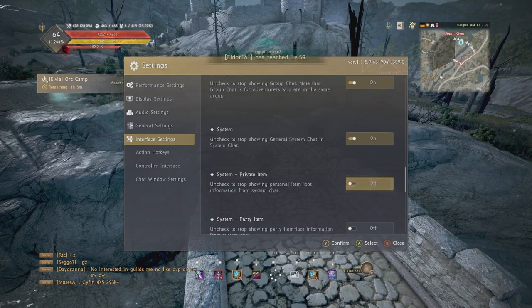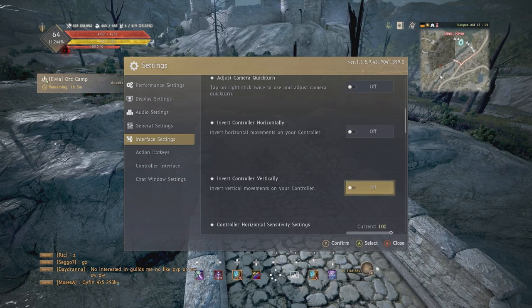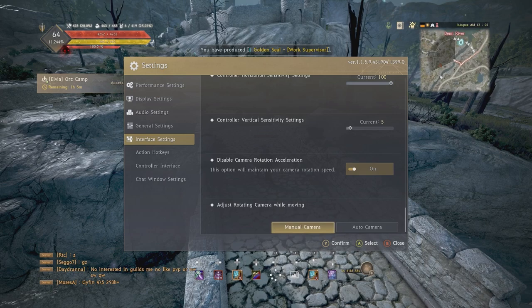You want to play at 100 horizontal speed because in BDO it's important to be able to look behind you as quickly as possible and to change the direction your forward guards and movement skills are going. If you're ranged and having difficulty aiming, reduce it a little bit, but give yourself at least a week. At the beginning it's going to feel like you can't control it at all, but eventually you'll get used to it once you give yourself more time.